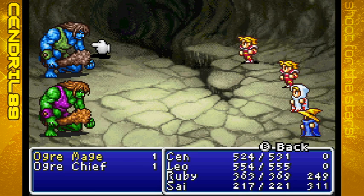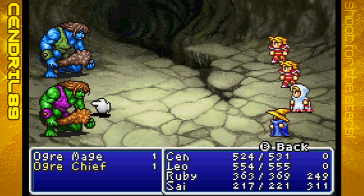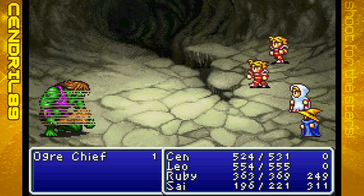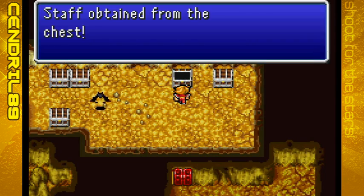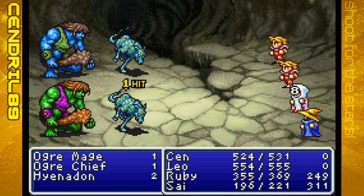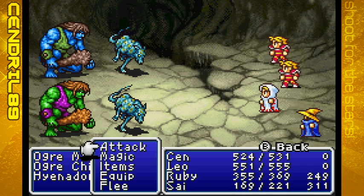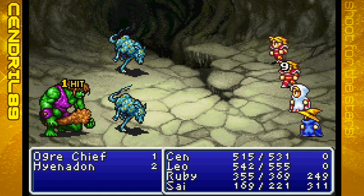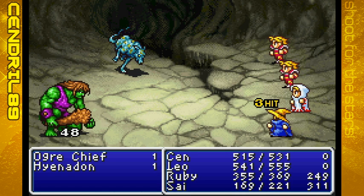We have some treasure chests here. Ogre Mage — as the name suggests, they can cast spells, so they're always my priority to die first. If I remember right, they know things like Protect to boost defense. They also know Blink, which is annoying — that helps them avoid future hits. Blink gives them a lot of dodge, so after he casts Blink, if you miss, don't be shocked. There we go — that's a lot of money.